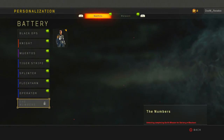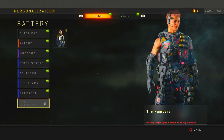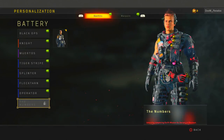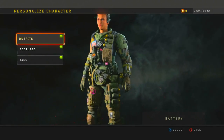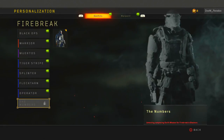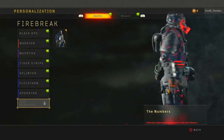As you can see, this is the Numbers outfit for Battery — it's pretty cool. This is the Numbers outfit and I honestly like it. I hope they bring something like that for weapons too. Next is Firebreak — this is the Numbers outfit for Firebreak, pretty cool as well. The face mask glows and everything like that.